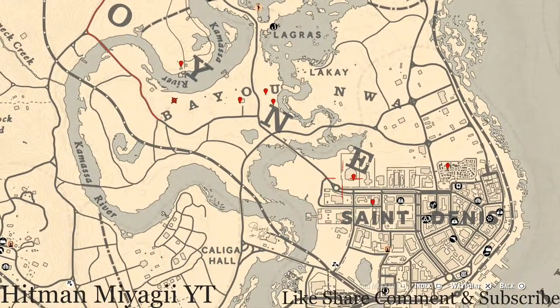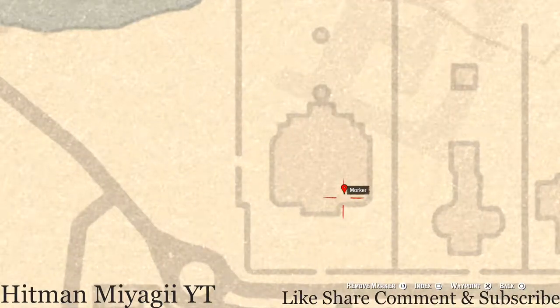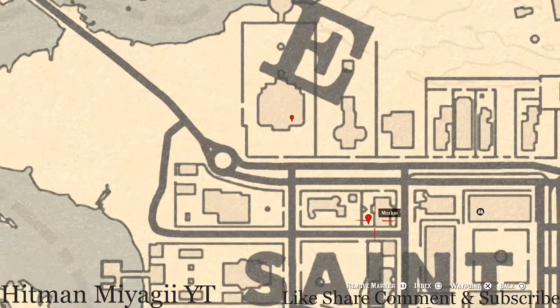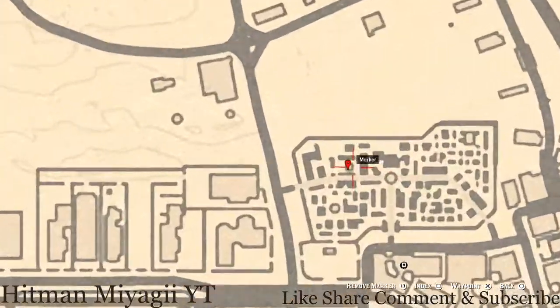Going over to the right, underneath the E — inside this mansion (I think this is the Governor's Mansion) — in the front room there's a line of chairs, and on the bench there you'll get a family heirloom: an ebony hairpin. There's also a tarot card right here above the I of Saint — there's a white table with a chess board, and on that chess board you'll get an Eight of Swords tarot card.